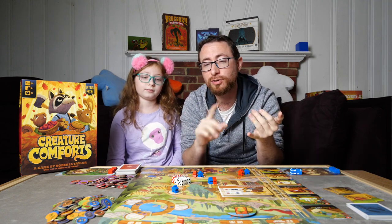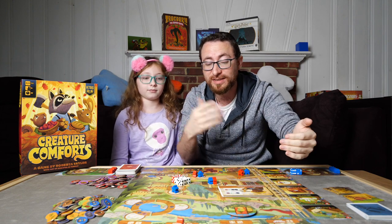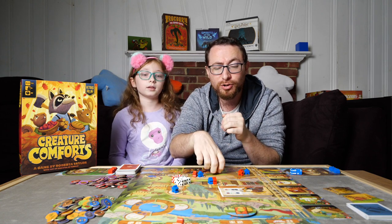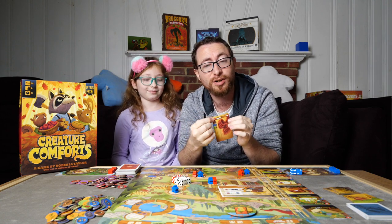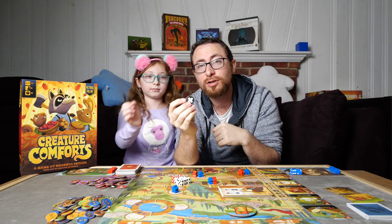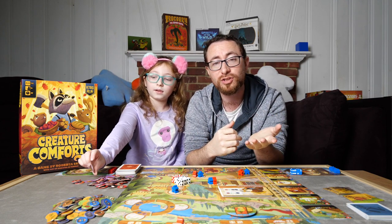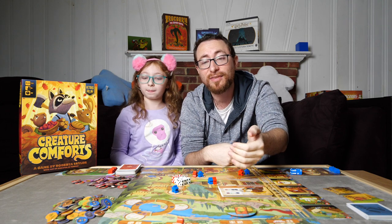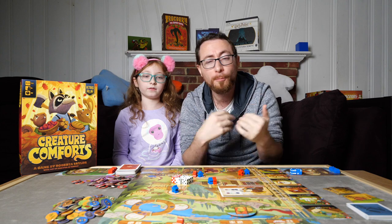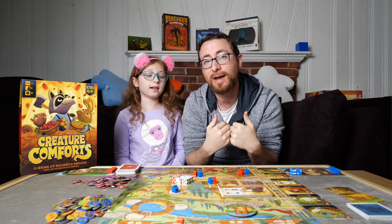That is basically the whole game. You play eight rounds, constantly acquiring resources and trading them in to get improvements and comforts, which give you points — represented by adorable little hearts. There are also plus-or-minus-one tokens that look like band-aids. You can get them through abilities, or if you ever have a worker placed that didn't benefit you, because sometimes when the common dice are rolled you don't get the numbers you hoped for and have to pull a worker back without getting anything.